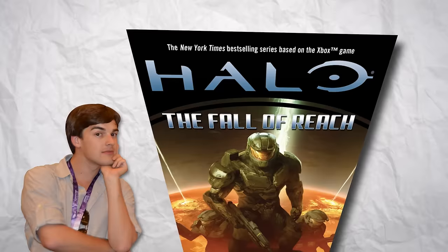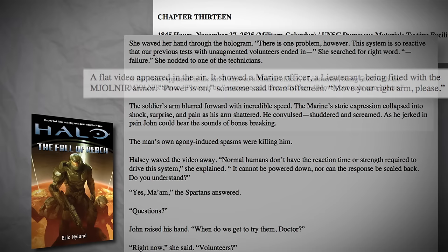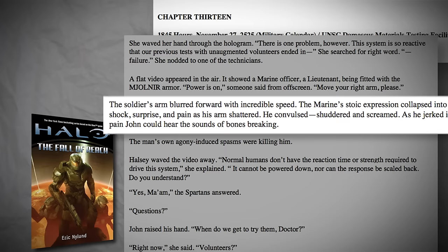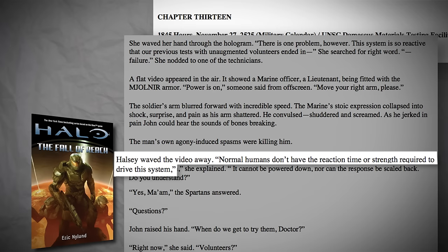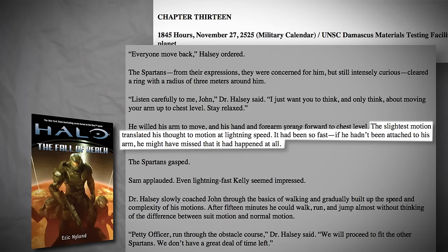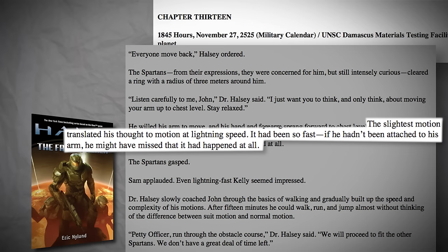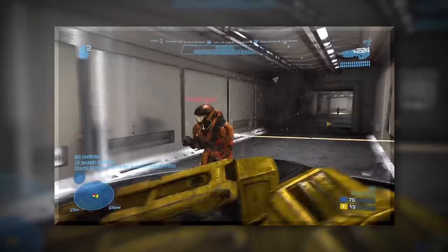We see it in the lore. In chapter 13 of the Halo prequel story The Fall of Reach, quote: 'A flat video appeared in the air. It showed a marine officer, a lieutenant, being fitted with the Mjolnir armor. Power is on, someone said from offscreen. Move your right arm, please. The soldier's arm blurred forward with incredible speed. The marine's stoic expression collapsed into shock, surprise, and pain as his arm shattered. He convulsed, shuddered, and screamed. As he jerked in pain, John could hear the sounds of bones breaking. The man's own agony-induced spasms were killing him. Normal humans don't have the reaction time or strength required to drive the system. It cannot be powered down, nor can the response be scaled back.' And once John-117 tries on the suit: 'The slightest motion translated his thought to motion at lightning speed. It had been so fast.' The key there being 'translated his thought to motion.' Without that connection, John is just as helpless as the spasming marine.